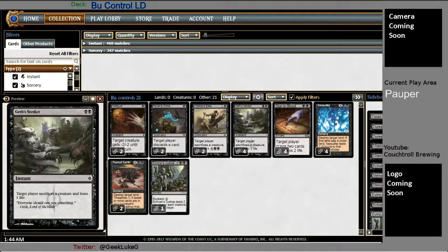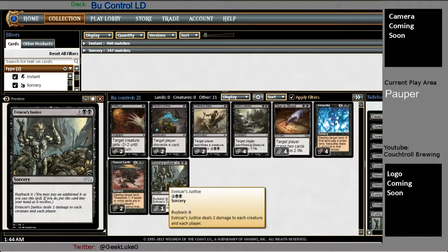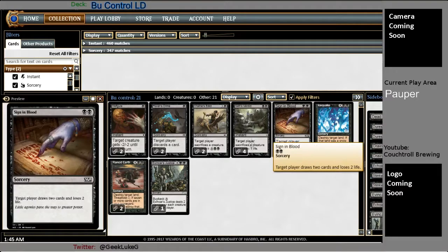After Geth's Verdict, we're also running one Evancar's Justice mainboard. Mostly just a concession to Stompy being the menace that it is — people don't expect it mainboard, which is kind of crazy to run it mainboard, which is why I'm only running one. For card draw, running four Sign in Blood. The two Thorn of the Black Rose plus the Phyrexian Ragers give me plenty of card draw advantage.